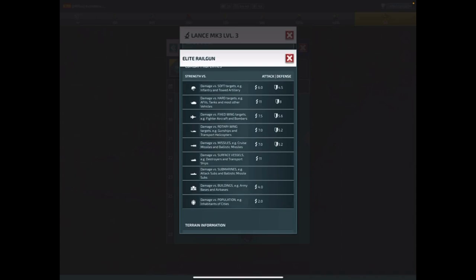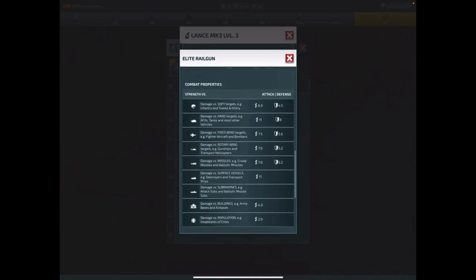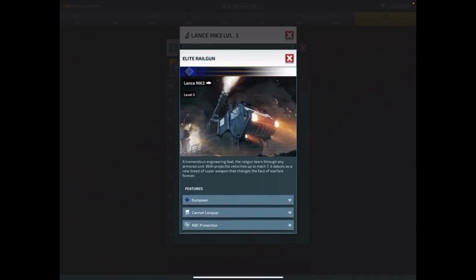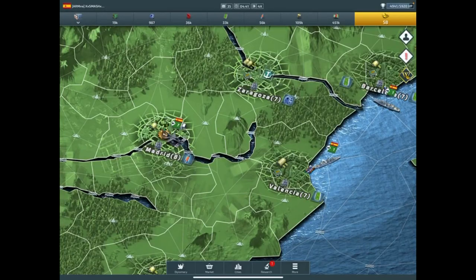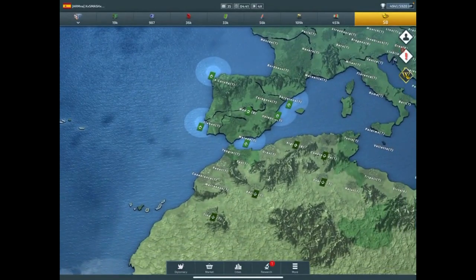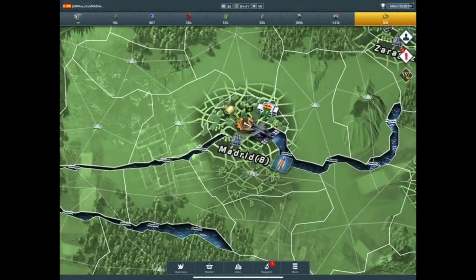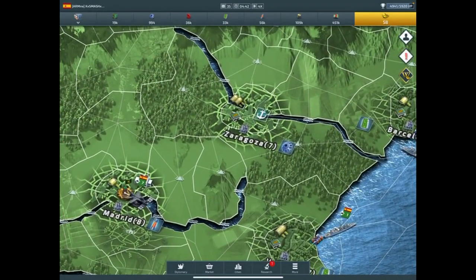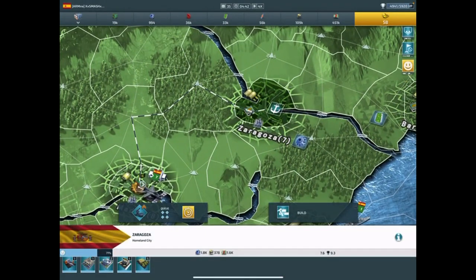At level one you can build up to three max. At level two you can get up to six rails. Once you upgrade to level three, you can get your max amount of rails on the match, which is 10. You're only allowed to have 10 at one time.